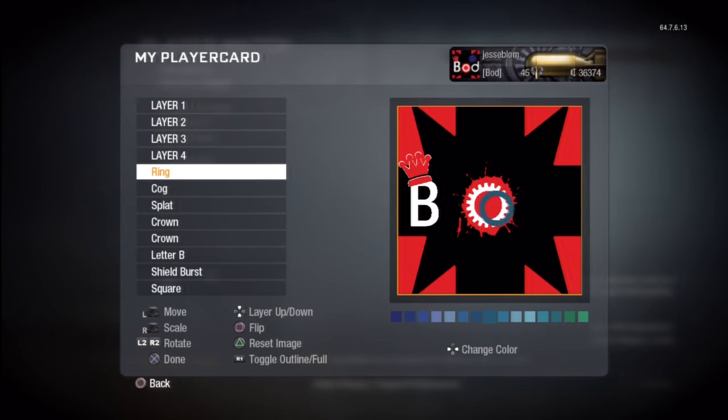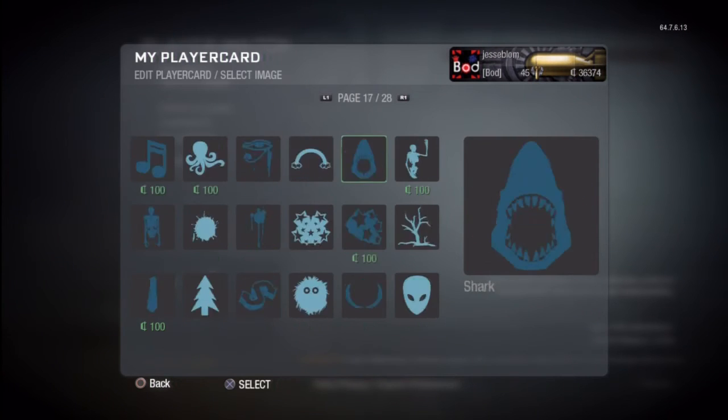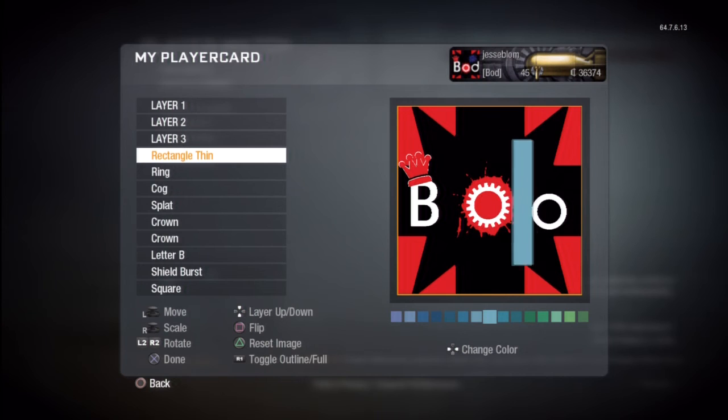We're going to use a ring — it's so small on my screen — right there. Then we're going to use a thin rectangular line piece to make the staff of the D, and that would be all for the D.